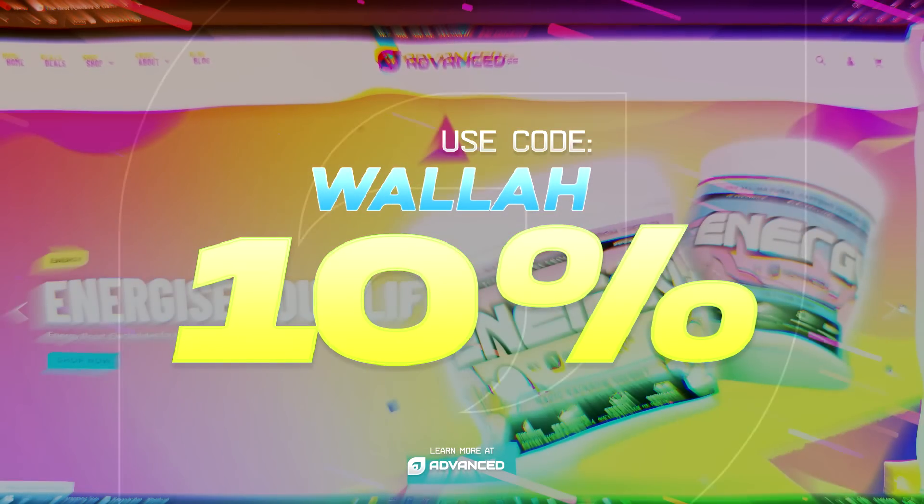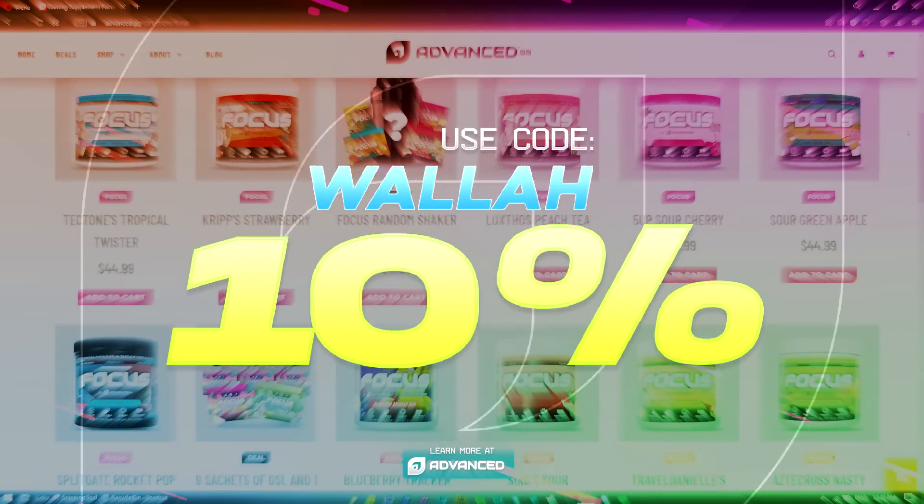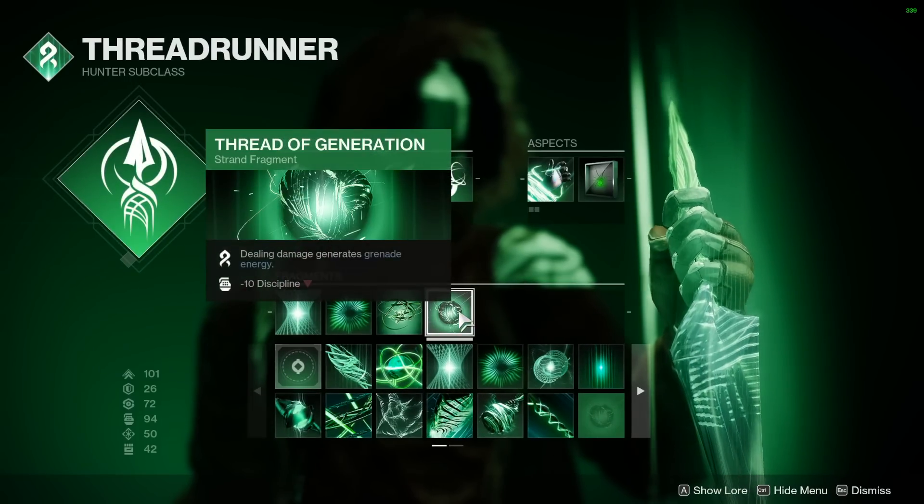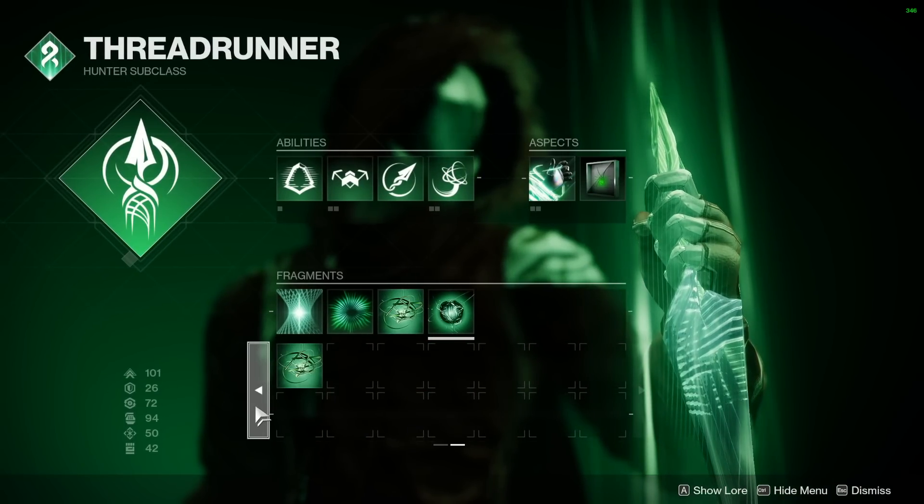If you guys use my code at AdvancedGG, I can get my own flavor. The new sidearm is here — the Final Warning. You get this after you completely level up your Strand subclass and get all the fragments.